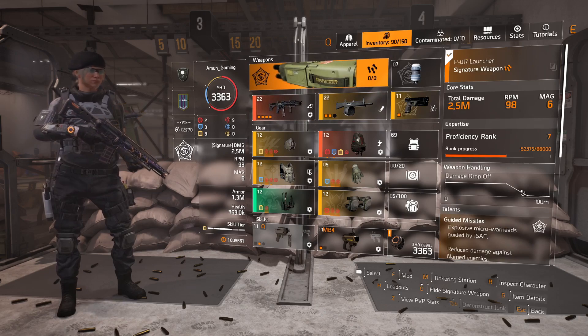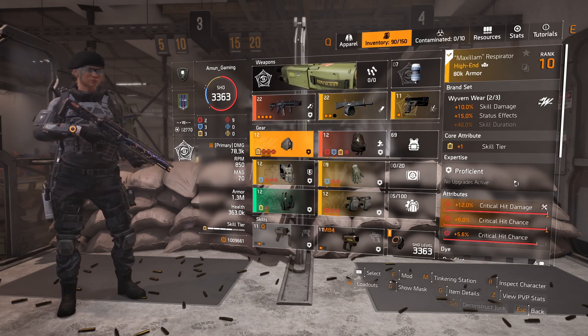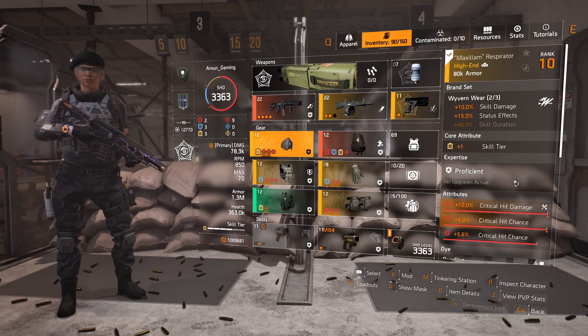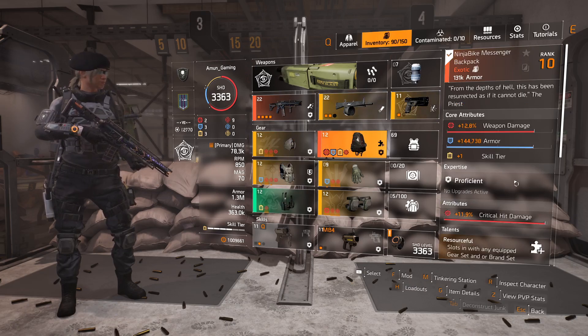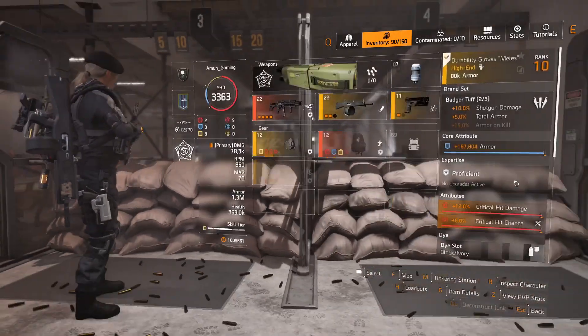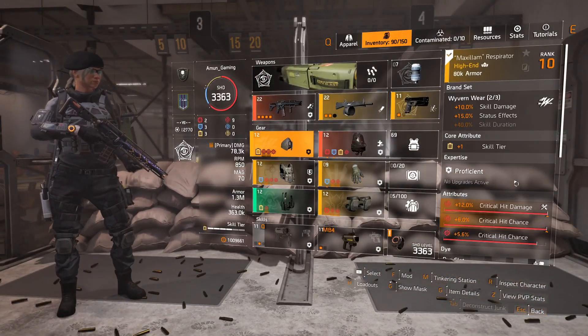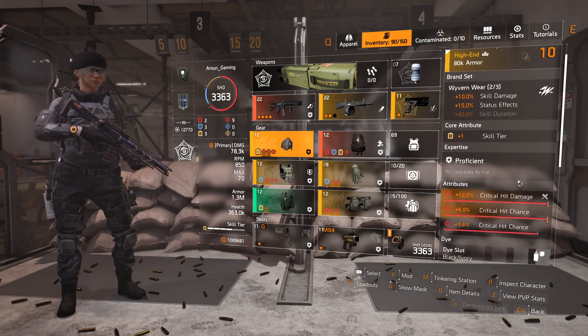So let's start with the build. I have the Technician, which gives me plus one skill tier. As you can see, I have one yellow, two yellow, three yellow from the backpack, and also one yellow — so that's four skill tiers on my build right now.